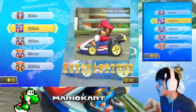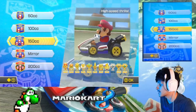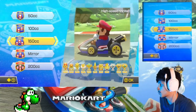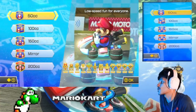We're going to be doing 50cc, 100cc, 150cc, Mirror, and 200cc — all the classes. I did get the digital version of this because I don't feel like going to a local retro store, and plus I can't buy the DLC since the eShop's closed. So we're starting with 50cc, the slowest class in the game.